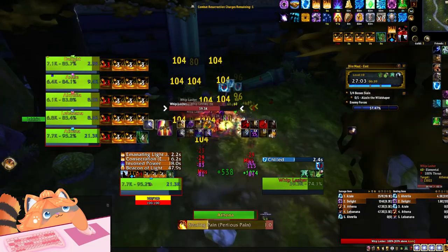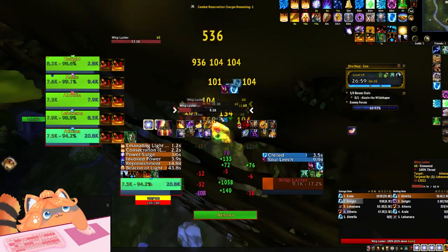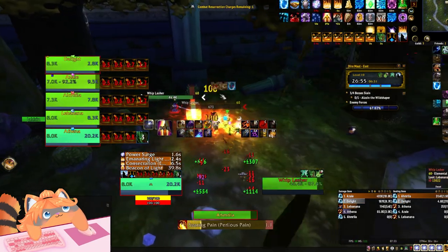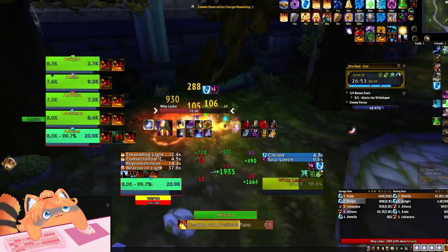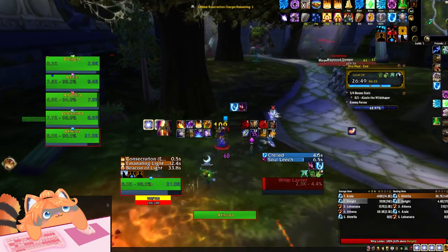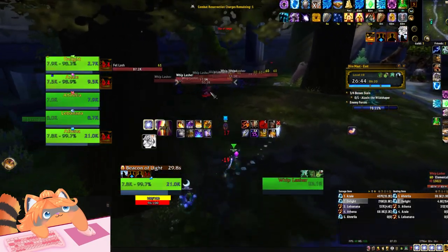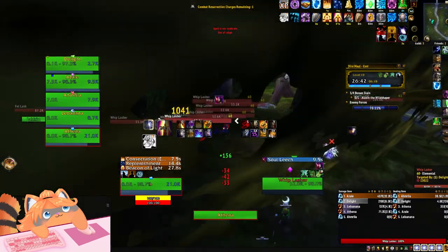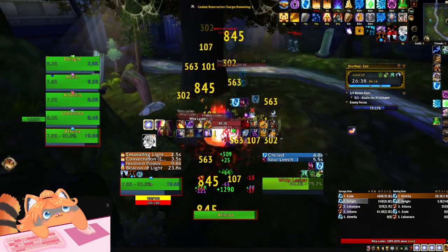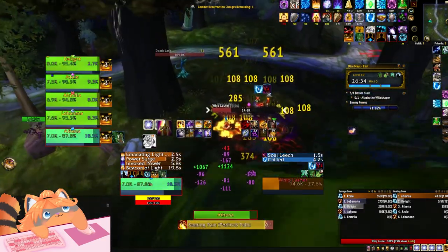So we group up and get these perfectly killed — nice and easy. We still need a little bit more percentage, so we go pull a little more. Honestly, we didn't need this full whiplasher pack, but I didn't want to deal with the treants and thought these would be faster. So we ended up killing these, getting way more percentage than we need — but that's okay.